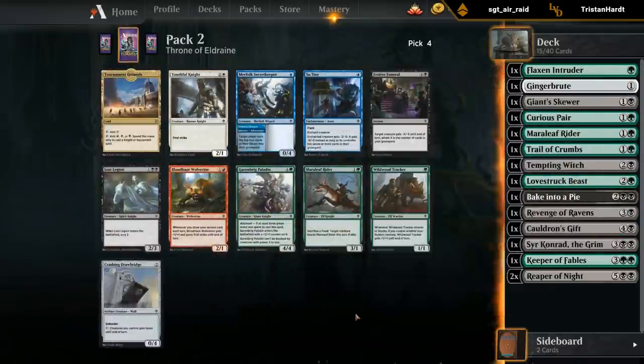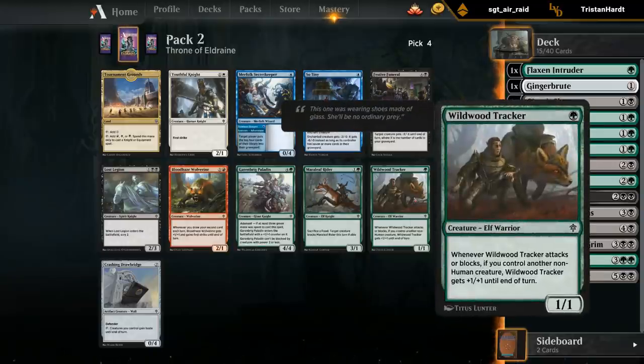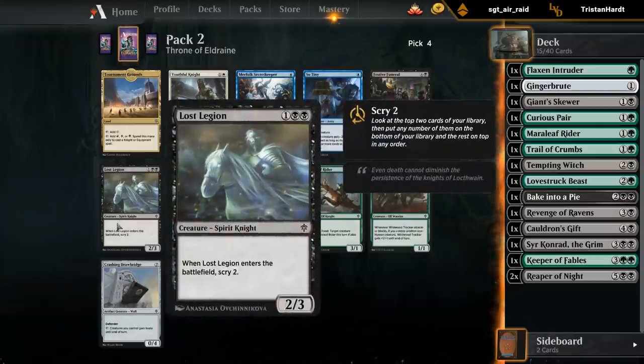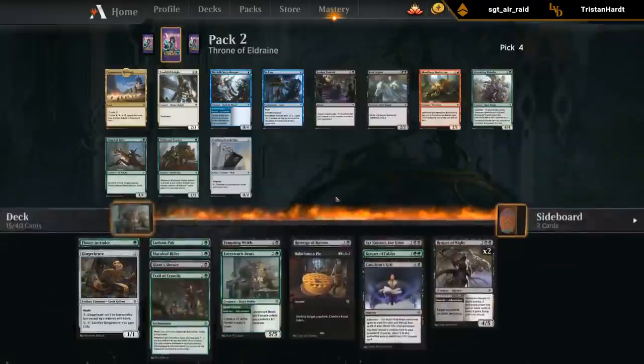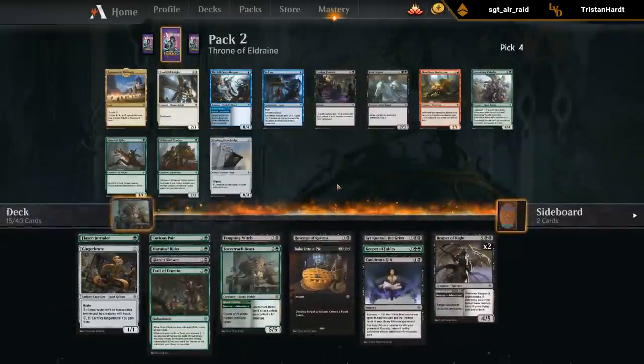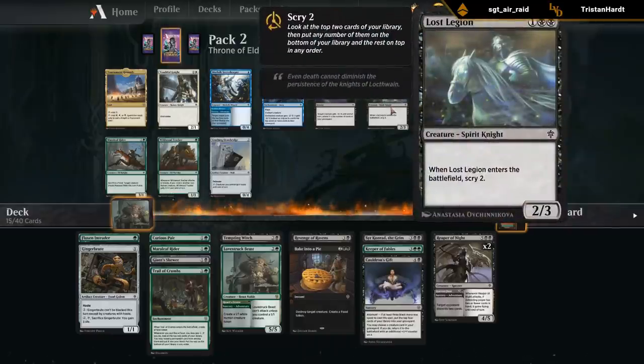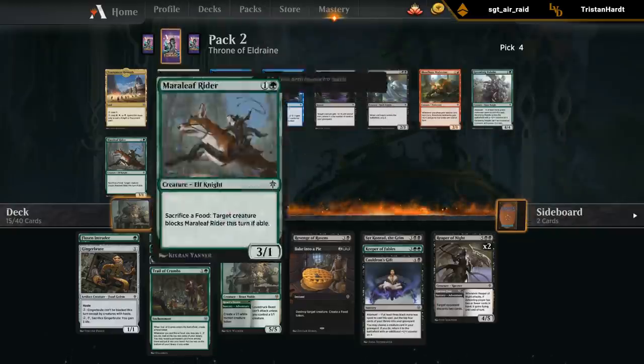We could take another Merrymaker Rider - seems fine over Festive Funeral, just to lower the curve a bit. I don't think our deck is aggressive enough to want a tracker. The Rider while being a 2-mana 3/1, I view it more as a 2-mana clunky removal spell potentially that can also attack and block. Lost Legion is okay but the double black mana cost isn't always easy. We don't have any particular knight synergies, so it's just a 2/3 that scries - good, but I think the Rider has more potential in this deck.